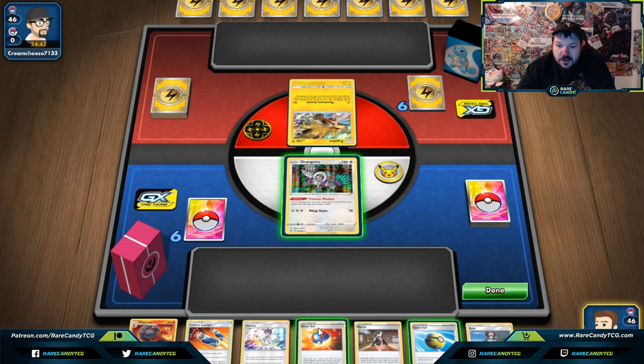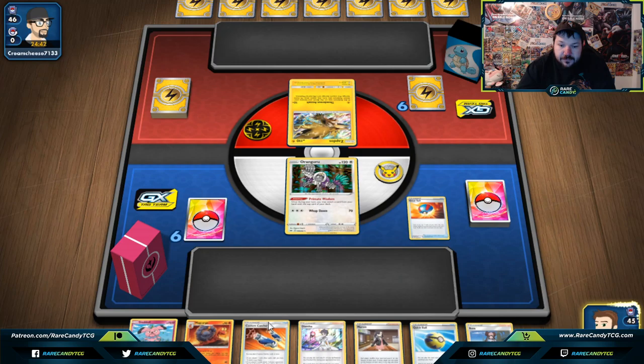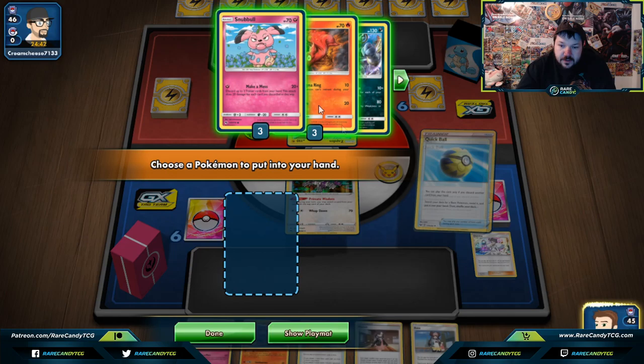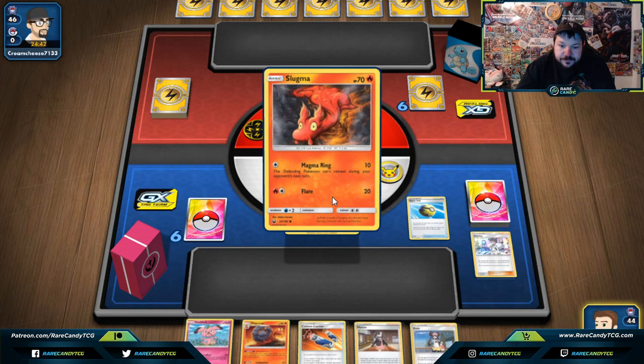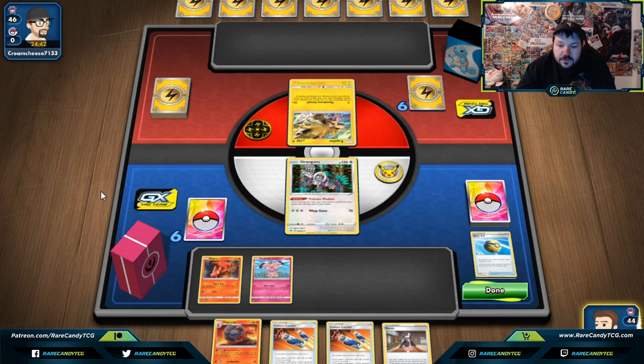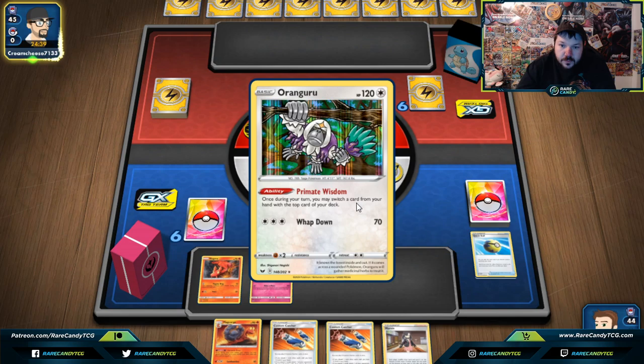Looks like we're playing against Pikarom. Let's go Great Ball first. Snubbull seems like the absolute best option that we have. Let's go Quick Ball, discarding the Diantha. Let's go Slugma. Let's go Primate Wisdom, putting Rosa on top of the deck. Not too much we're going to do with those Double Custom Catchers, so we're just going to pass — we might be in an okay enough position to make something happen next turn.